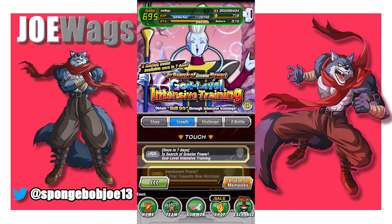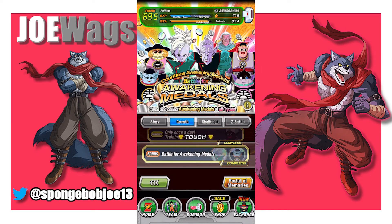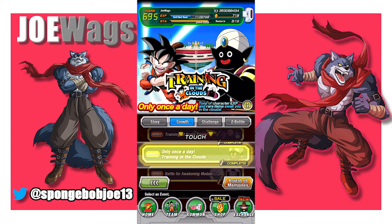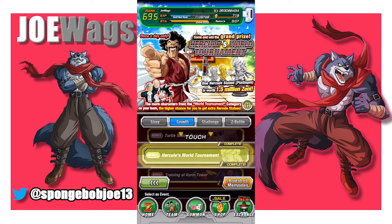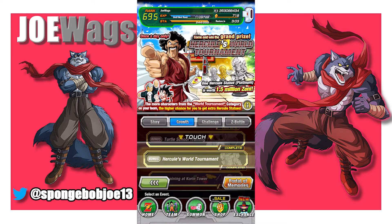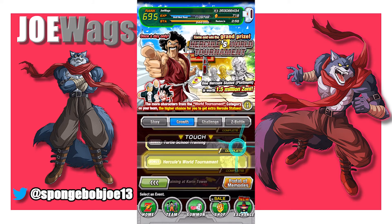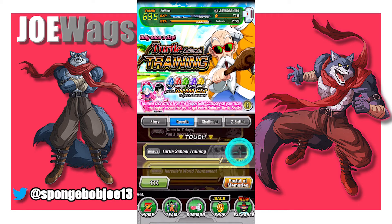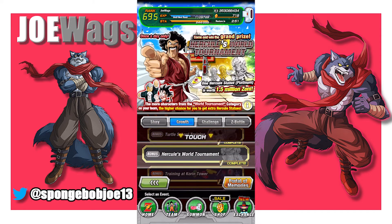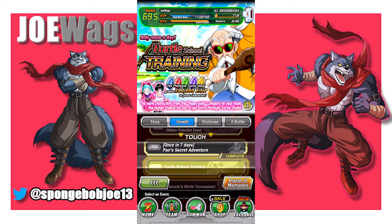The Growth tab has some important things. The main things early on are Awakening Medals, Training in the Clouds once a day, and Training at Korin's Tower. There's also Turtle School Training and a Hercules World Tournament — those are the two best things to get Zenny and Training Materials early on. They're a little more difficult, but as soon as you get a halfway decent team with some SSRs built up, you should be able to beat these. You want to do those once every day.